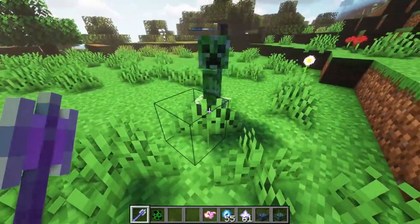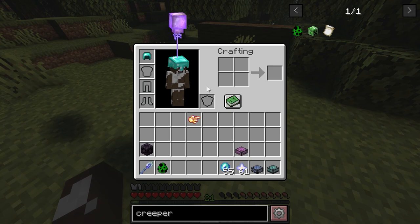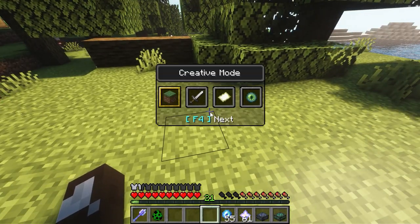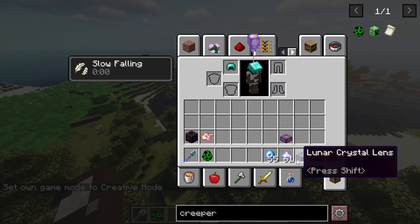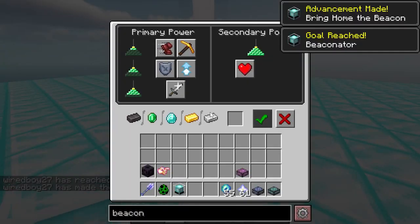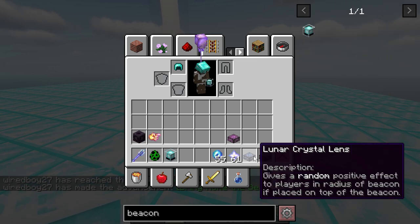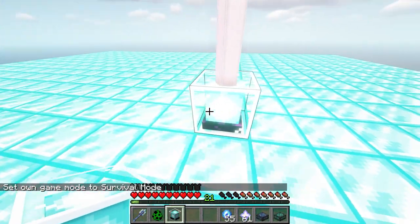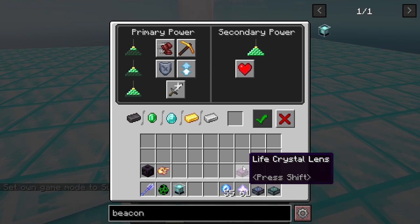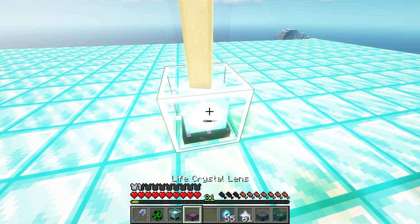You can see the creeper is now charged. There's also a trinket slot above the shield — a hand slot — and one item may go there once implemented. Finally, there are crystal lenses made with crystal blocks and netherite. Placed on a max-power beacon, they give effects. The life crystal lens gives an additional 10 hearts to players within radius when placed on top of a beacon.